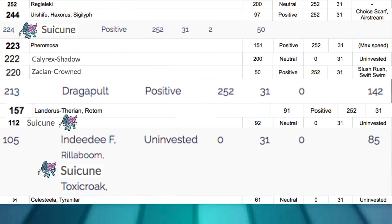Without Tailwind we're still outspeeding some good Pokemon — things in that 50-105 range like Rillaboom, Toxicroak, Celesteela, and Tyranitar. Suicune is not that fast without Tailwind, but once we get Tailwind going we're outspeeding all those restricted Pokemon mentioned before, things in the 150-200 range like Dragapult, Nihilego, Garchomp, and Kartana — all really good Pokemon in that range.